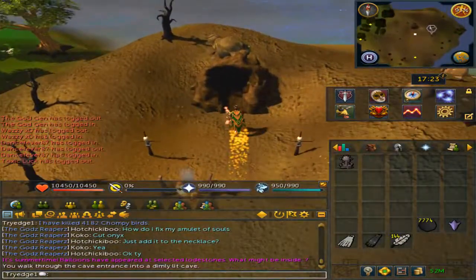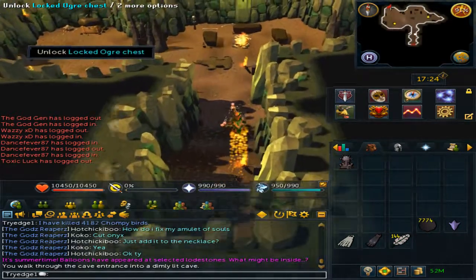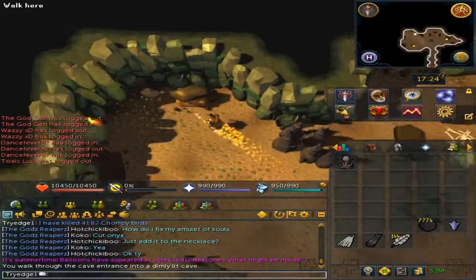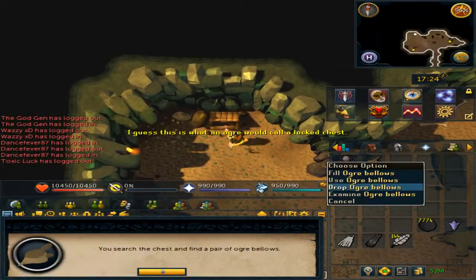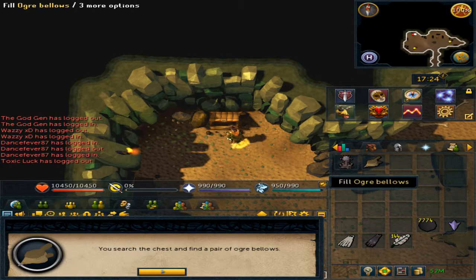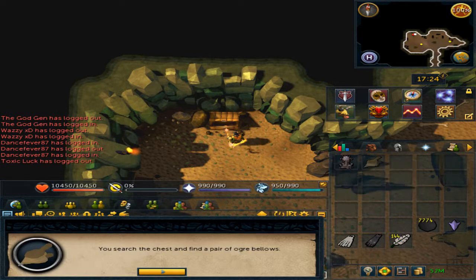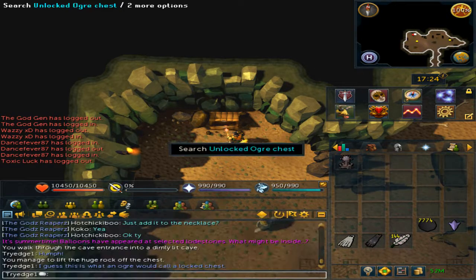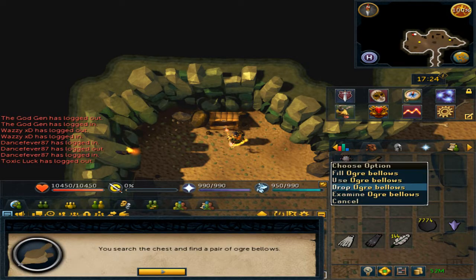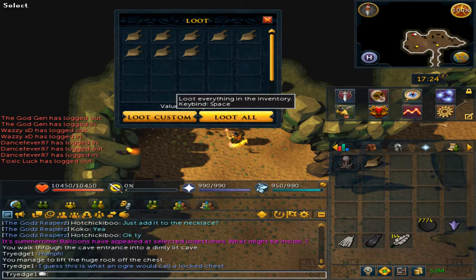Run north and enter the cave entrance. Run north-west and you will see a locked Ogre chest. Unlock it and search it, then drop an Ogre bolt. Keep searching and dropping. Once you feel you have enough, make sure you have enabled the loot system and loot all.